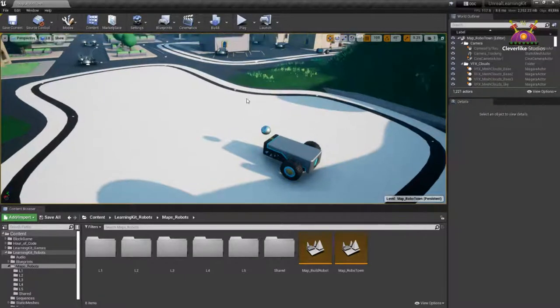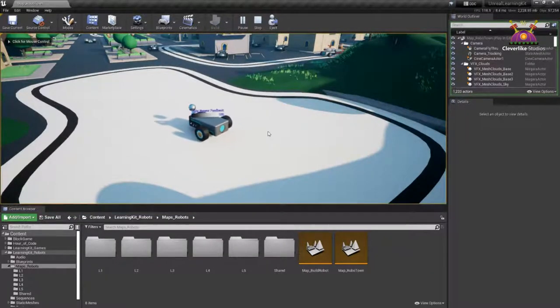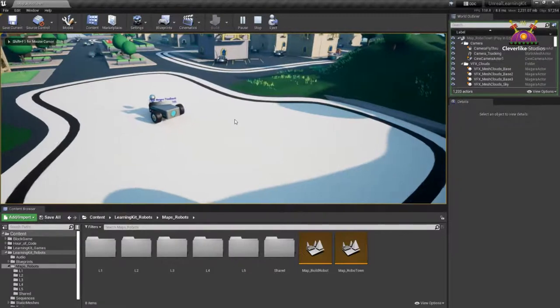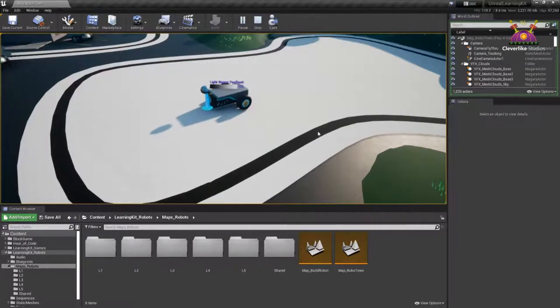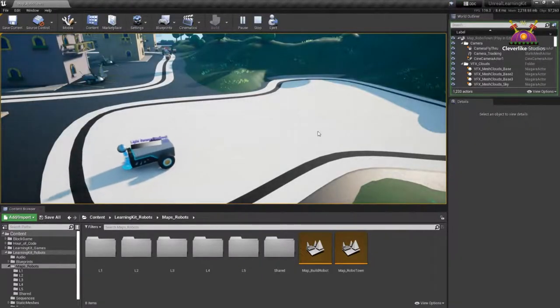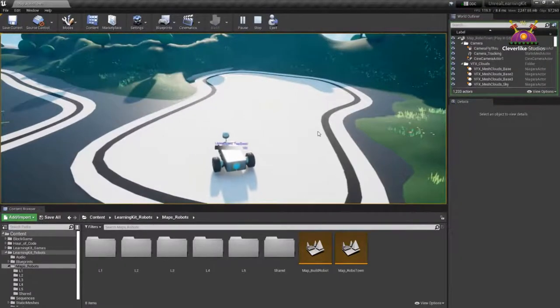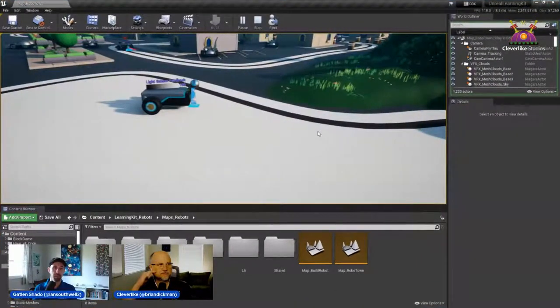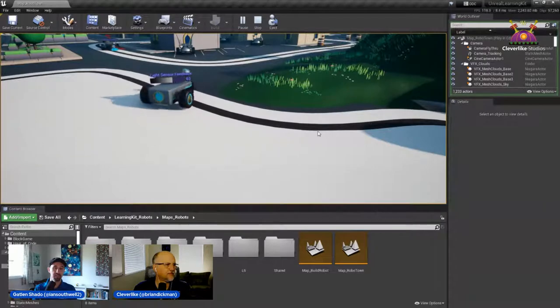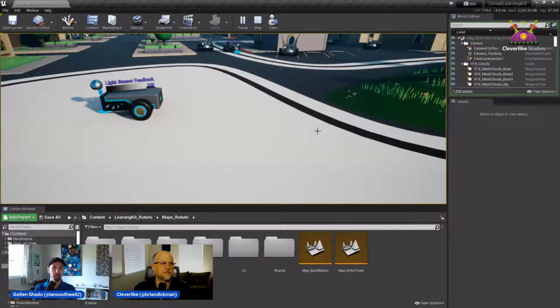This robot is basically what we're going to create. Let me show you what it does. I'll hit Play. You can also control the camera while it's playing — right mouse click and hold, then use WASD to move around. If you have a controller, you can use that too. You can see that the robot gets to the edge, detects it, turns around, and goes back in. That's what we're going to make. I'll hit Escape to stop.